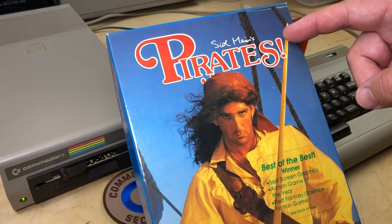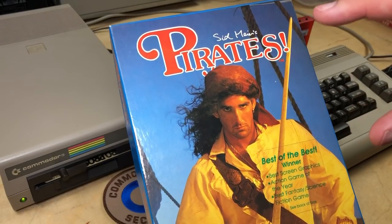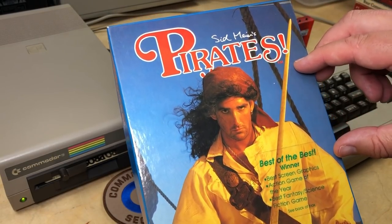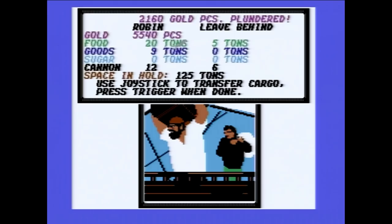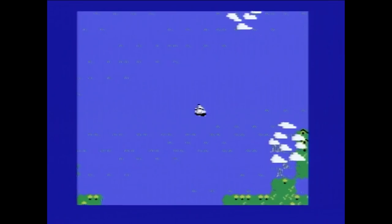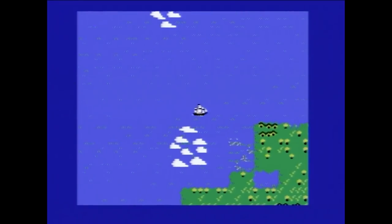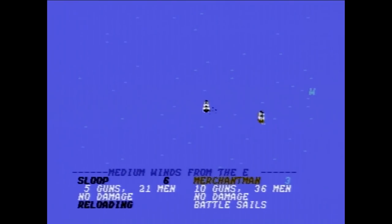Hi, it's Robin. Today we're going to be looking at Sid Meier's Pirates, the original Commodore 64 version that Sid himself coded. There's already lots of videos looking at the gameplay of Pirates, so we won't spend much time on that. Instead we'll look at some interesting quirks and bugs in the game, and then look at some of Pirates' original code. That's possible because, bizarrely, a large portion of this game is coded in BASIC.